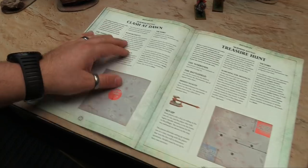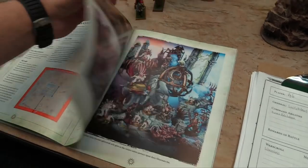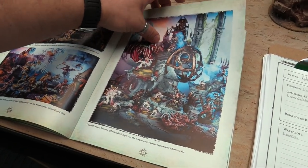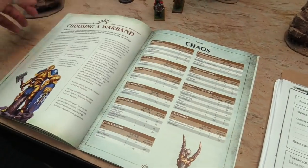The battle plans covered are Clash of Dawn — which is the first one we're going to play today — Treasure Hunt, Assassinate, and Seize the Relic, along with some pretty pictures of GW terrain and miniatures.